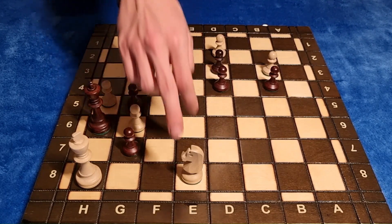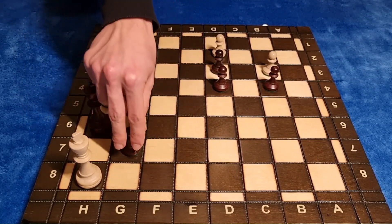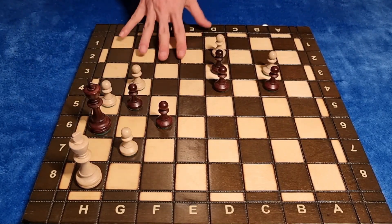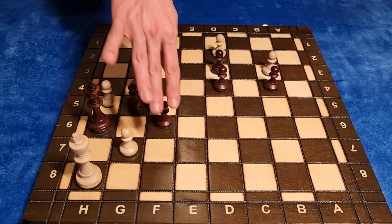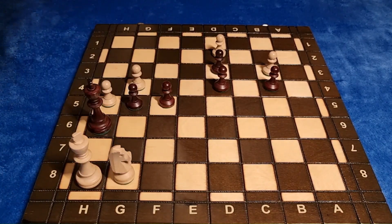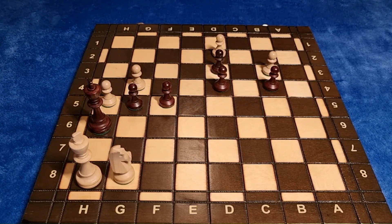One legal move for black — yes. Nf6, captured by black. Now we push the pawn. When black plays f5 — only legal move on the board — we play another knight, and finish the game. The king is under attack and there are no other moves for black. I find it quite an interesting puzzle. Even though it's repetitive, it gives you a new perspective. I enjoyed it a lot.